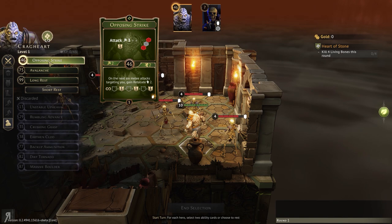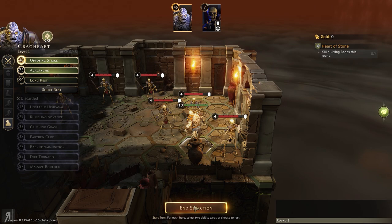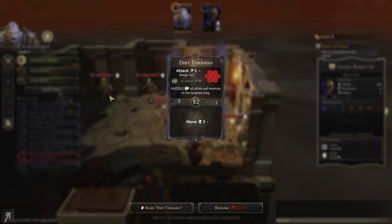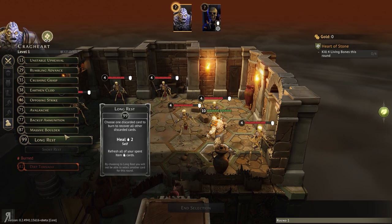He doesn't need a healing potion right now. Do I want to do a short rest here? Kill four living bones this round — what? I think I'm probably going to need to do a short rest then. Yes — burn the tornado. I will need to do a short rest to be able to kill four living bones. That's amazing.